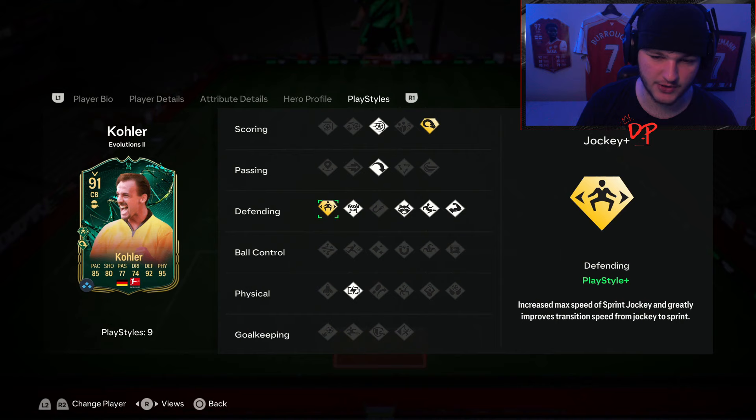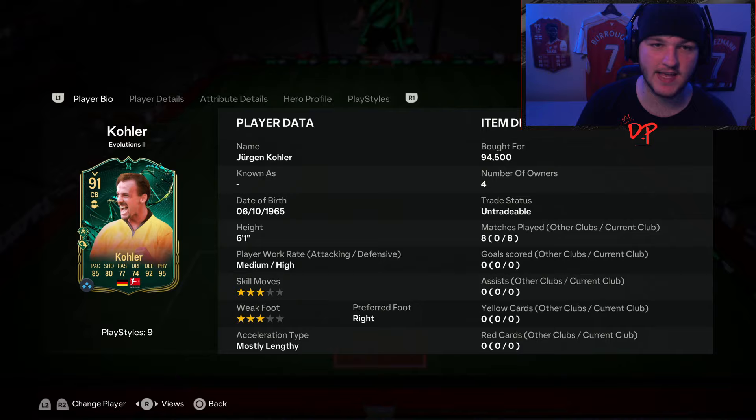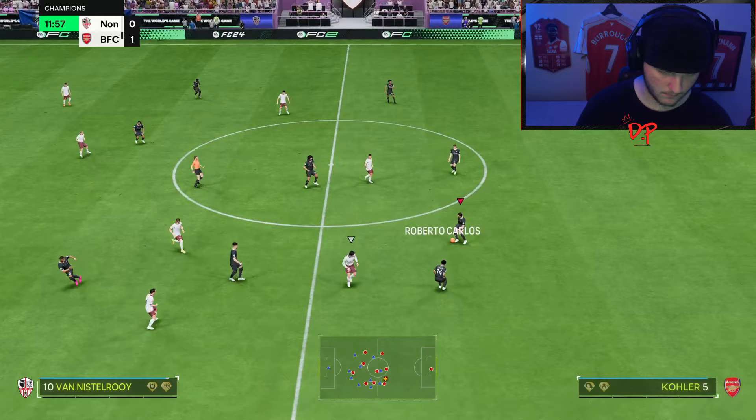Play styles: he's got the Power Header play style plus, so he can definitely score from a corner. The Jockey play style plus is nice, though I'd have preferred the Anticipate play style plus. He's also got Block, Slide Tackle, and Bruiser - five out of six defending play styles, which is pretty good. The Long Ball pass is great if you want to play out from the back. This card looks fantastic - let's take him into some games and test him out.